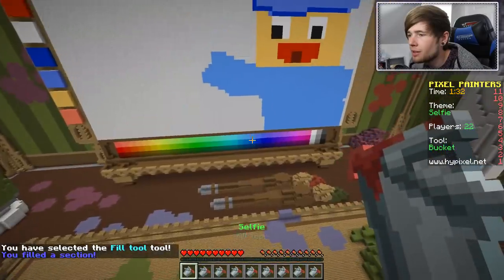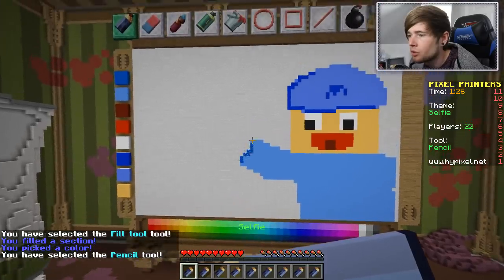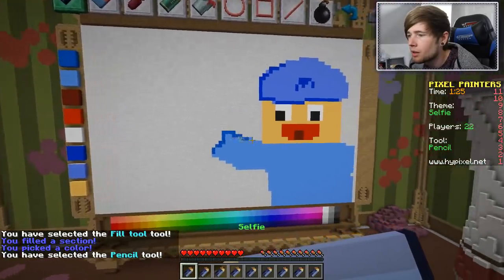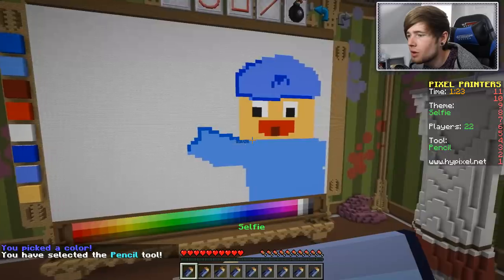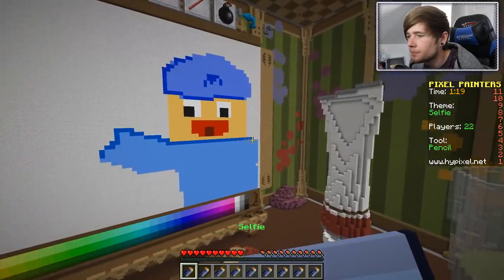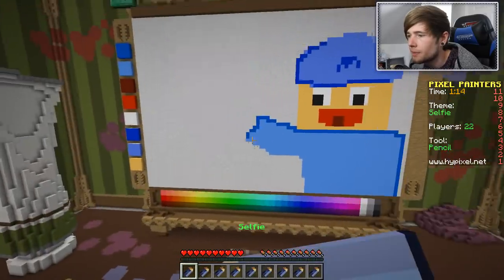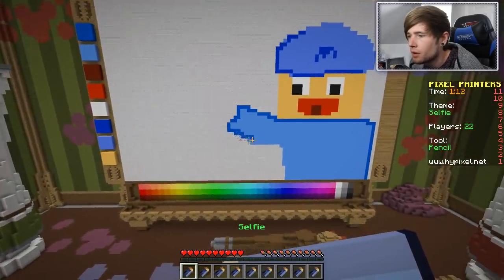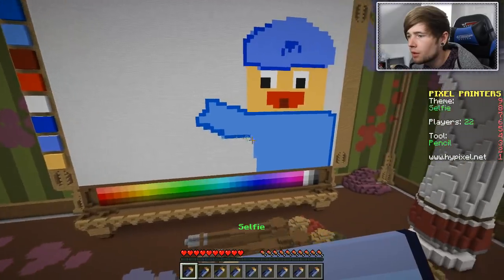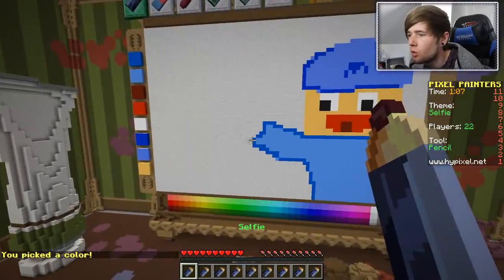Boom. And then I need a darker blue to do the outline - I should have done this the other way around, but I've only got two minutes. This doesn't even look that much like Craig anymore. I tried though. Let's trace the outline - I should have done this the other way around. I'm just gonna do it rough. Beautiful. So now we need him to actually hold a phone.